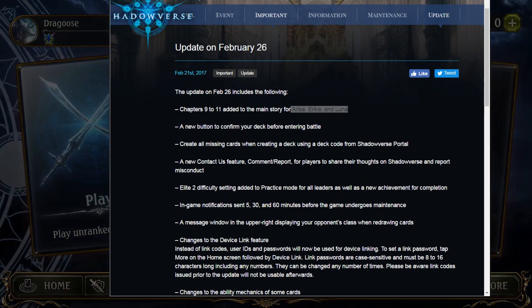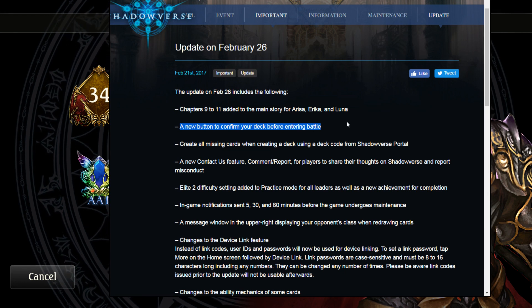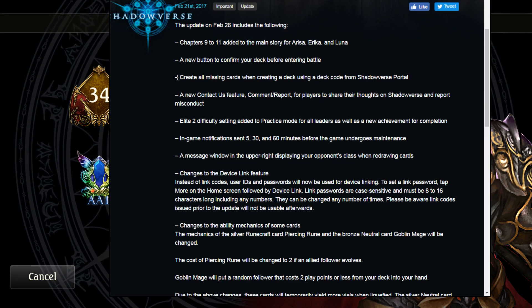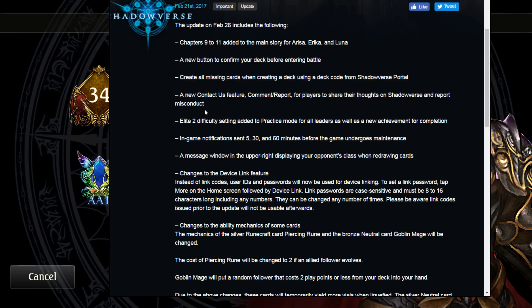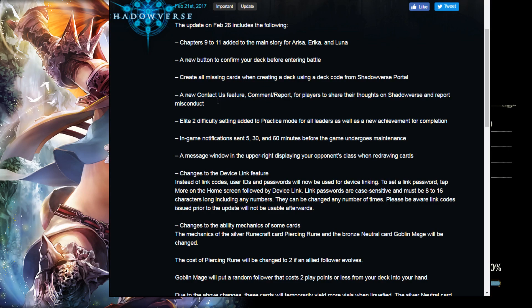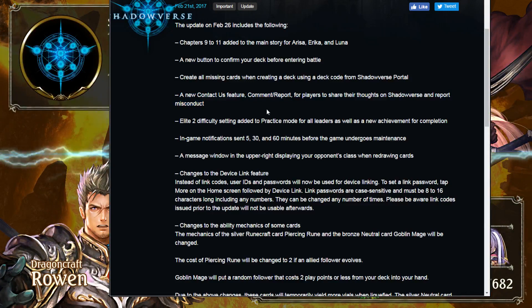Next, there's a new button to confirm your deck before ending a battle — that's not too bad. You can also create all missing cards when crafting a deck using deck codes from Shadowverse Portal, which is pretty useful. There's also a new contact us feature, which will be great for reporting people who disconnect mid-game.